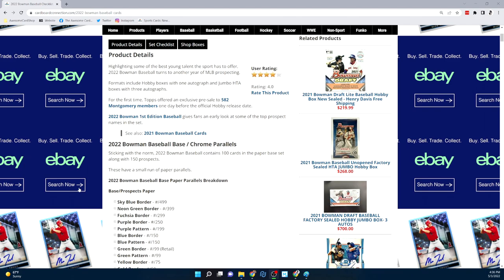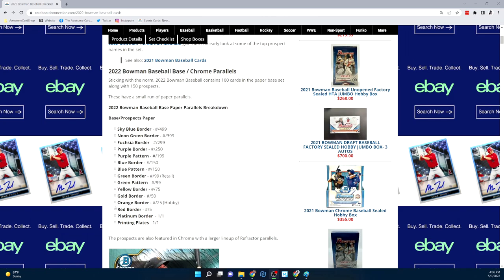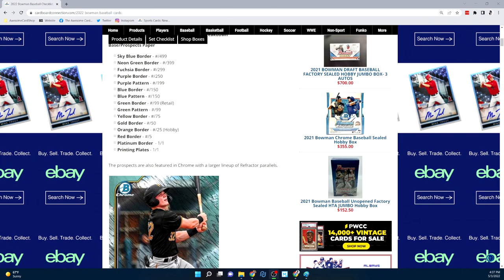You're talking about 100 base cards — your pros, vets, and rookies — and then 150 prospects. Not all of those 150 prospects will be first Bowmans; I don't know the exact ratio. For parallels, we have sky blue numbered to 499, neon green, fuchsia, purple, purple pattern out of 199, blue border, blue pattern, green border, green pattern, and so on down the line.